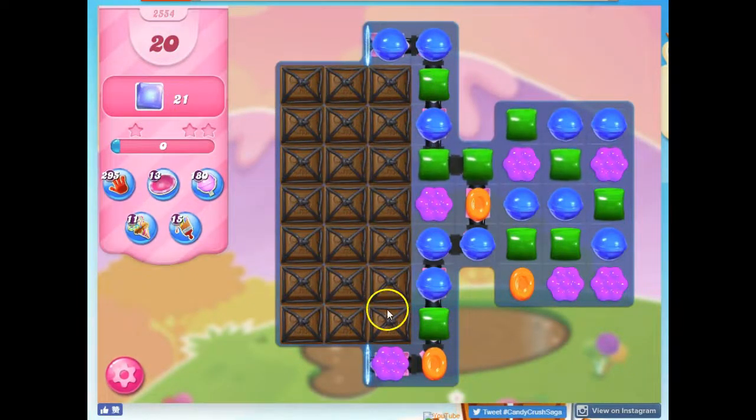This is a grid of 7 by 3, so that's the 21 jelly, but it's covered over in licorice-locked chocolate.